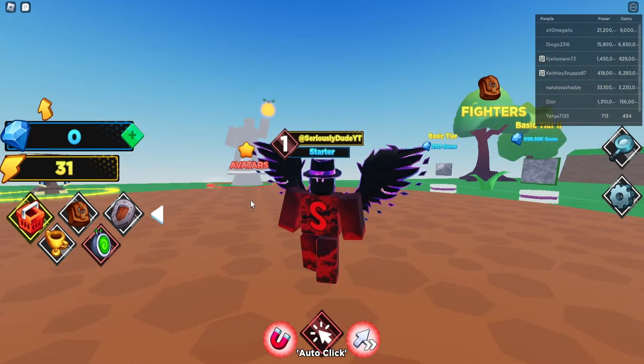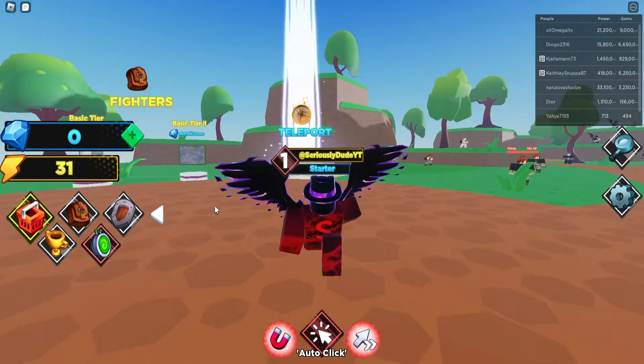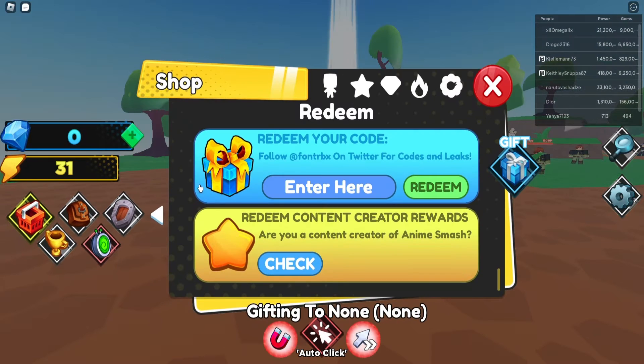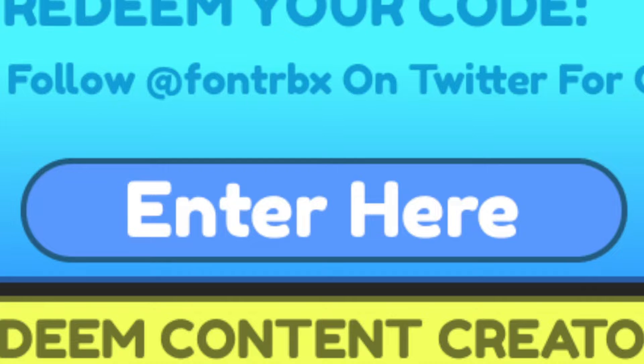To actually redeem codes for Anime Smash Simulator, you have to go to the left side of your screen and click on the red shopping cart icon. Once you're on that, scroll right down and you'll see 'Redeem Your Code' at the very bottom. I'll go ahead and zoom in so you guys can see the codes more easily. Click on enter here.